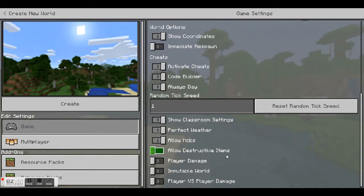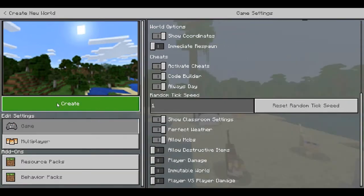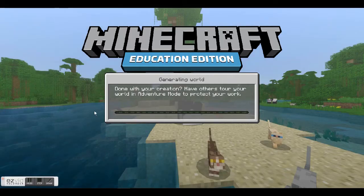That's a quick rundown of your game controls in Minecraft. You can go ahead and generate the world now by clicking 'Create' on the left-hand side of your screen. At any stage, if you want to alter your game settings during gameplay, simply hit Escape, which will pause the game and allow you to go back to the game settings where you can change any of those things we just looked at. I hope you found this useful — thank you for watching.